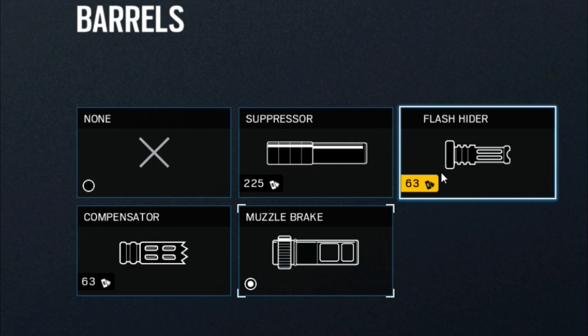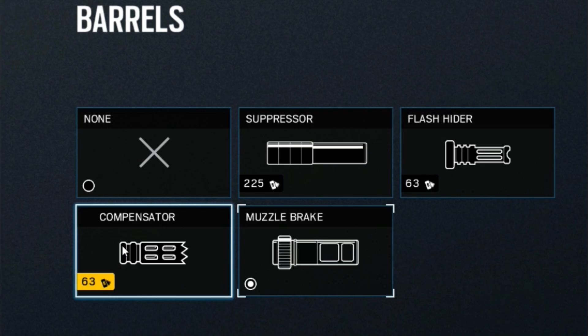If you're someone who likes to burst and you only three-round burst — I'm not kidding, if you three-round burst two bursts like that — then flash hider is probably the best barrel for you. If you're someone who isn't that great at aiming at all, compensator can be one of the best. If you're someone who holds down the trigger a lot, this is obviously going to be the best choice. However, there is a distinction between compensator being really good on high firing rate weapons specifically.